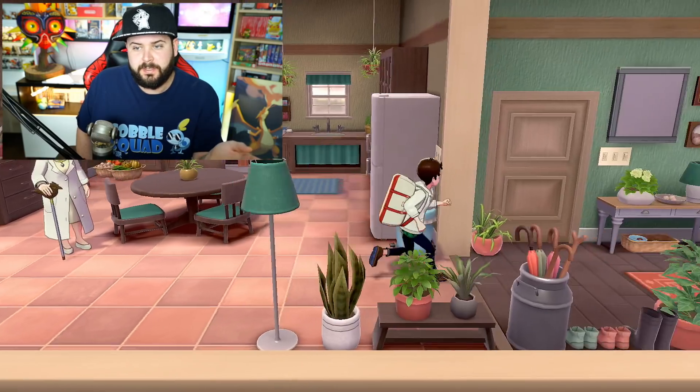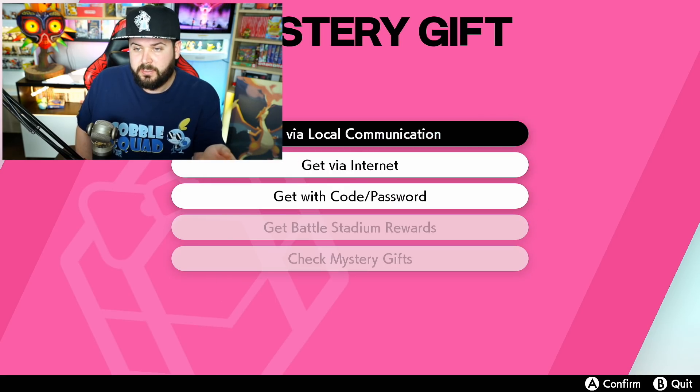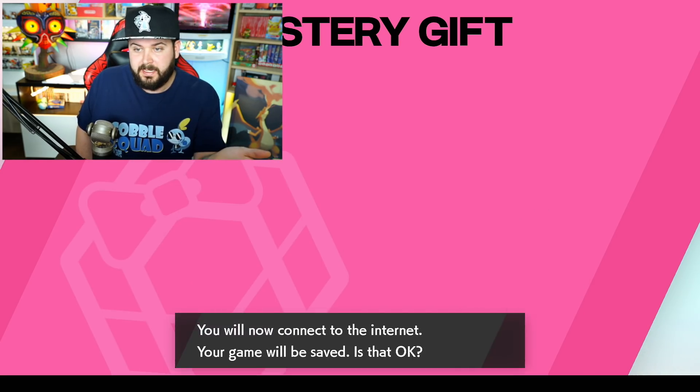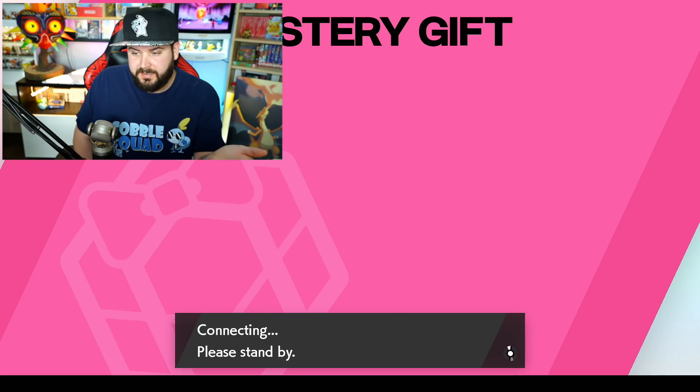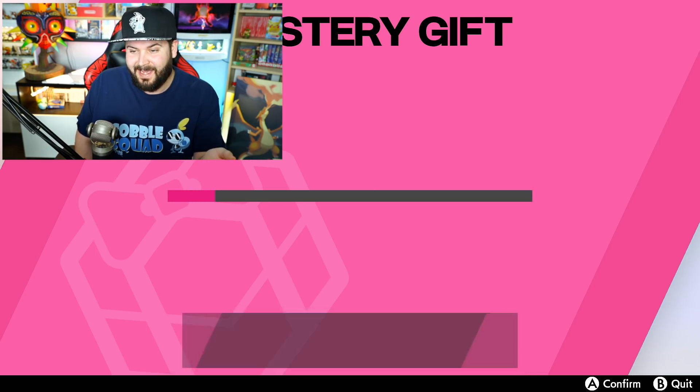When playing through the game, after making your way to the end of Route 2 and Professor Magnolia's lab, you have access to the online features. Going to the menu will give you access to the mystery gift. When you're in mystery gift, go to 'look for on the internet.' It's going to say connecting, please stand by. It connects you to the internet, and then it's going to do a very quick search for mystery gift — it's so much faster than it was on the 3DS. It's magical.